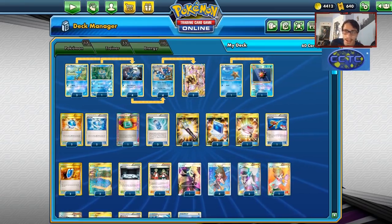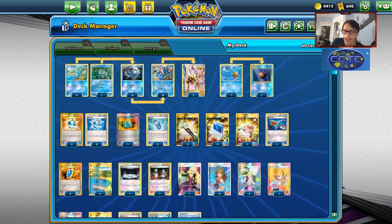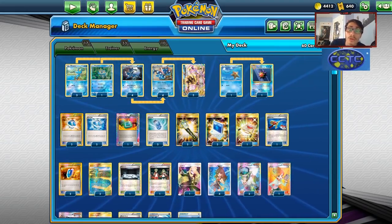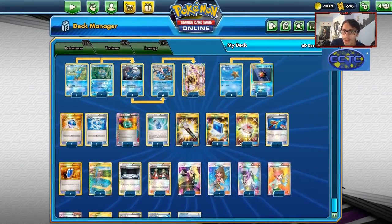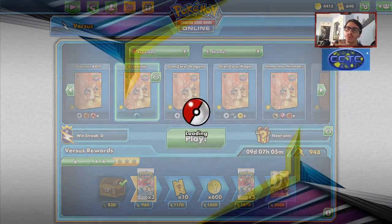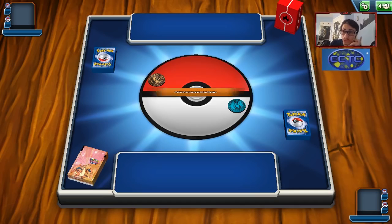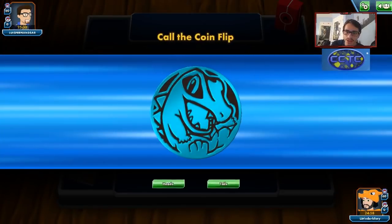This is the deck I've been playing the most in expanded for the past couple of weeks, just grinding the format, because this Green's Greninja deck kind of revives Greninja. Now that Mew3 is really popular, Shadow Stitching is really good. Let's hop into some matches with the deck and see it in action. Our first match is a fire deck, which is kind of hilarious. Should be good — Water beats Fire.